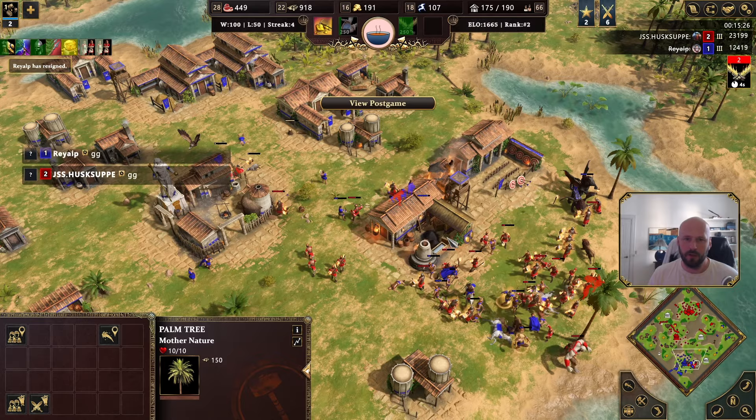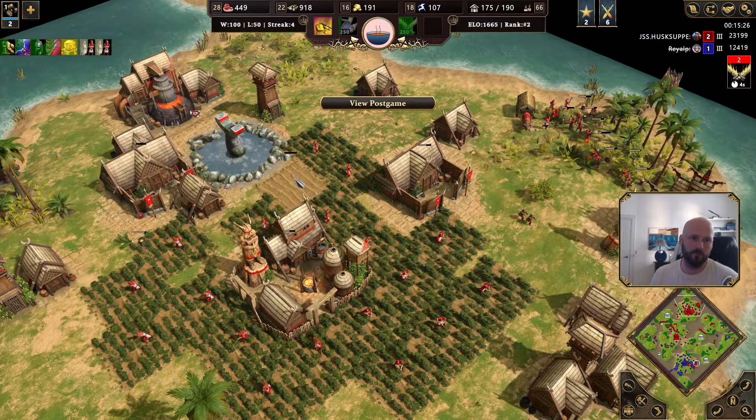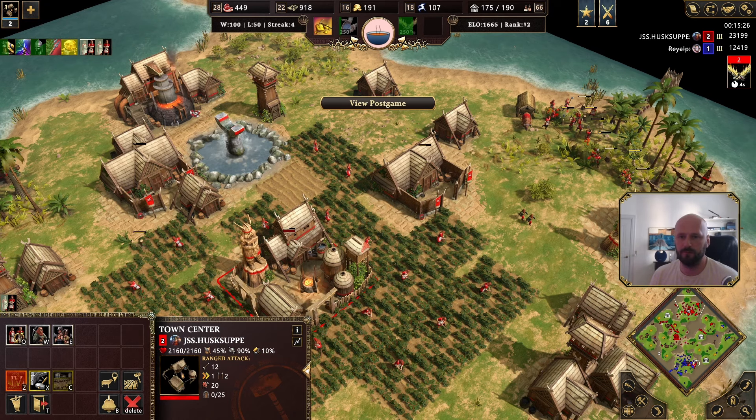That's the Hall of Thanes Huscarl-Hirdman strategy to counter the Centaur. I hope you liked this — if you did, make sure to like and subscribe, and I'll see you guys in the next video.